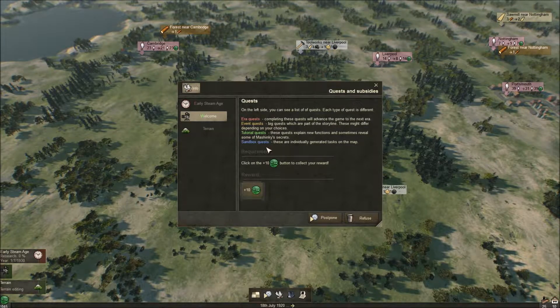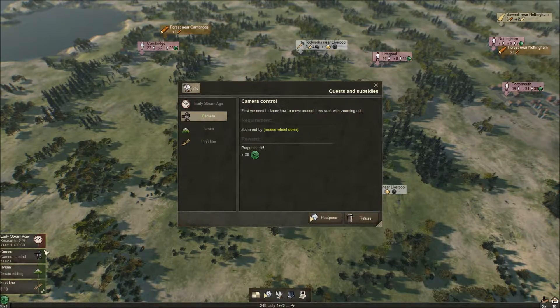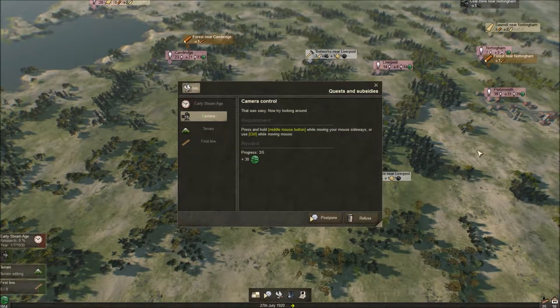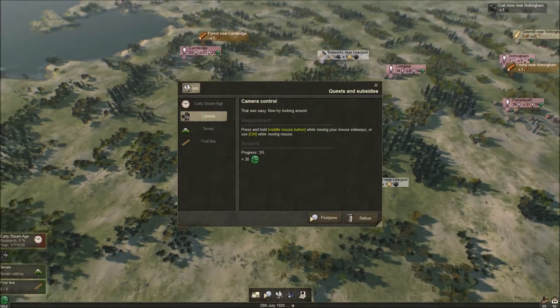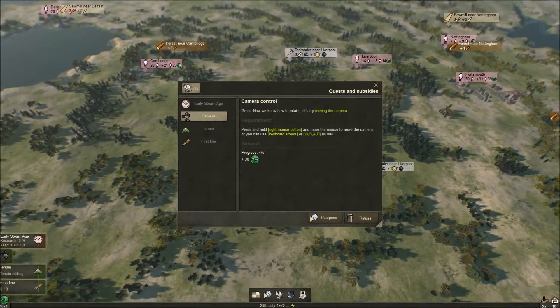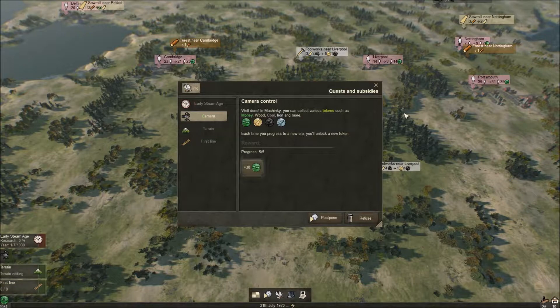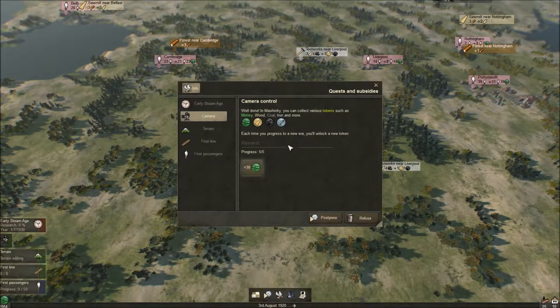There's a storyline to this, which is interesting. There are tutorial quests, sandbox quests, era quests, and event quests. Tutorial quests explain new functions and sometimes reveal some of Machineky's secrets. Click the 10 cache button to collect your reward — starting cache is 1044, now 1054. Let's learn to move around: zoom with the mouse wheel, rotate with Control, and move the camera with the right mouse button or WASD. You can collect various tokens such as money, wood, coal, and iron — each new era unlocks a new token.